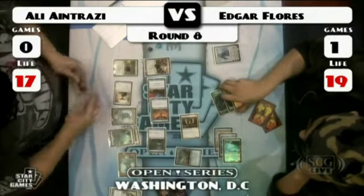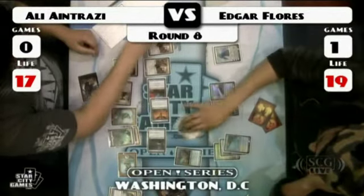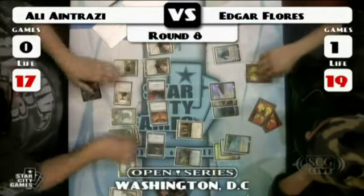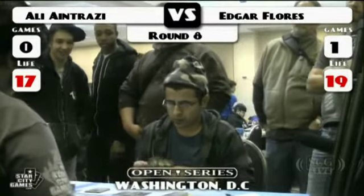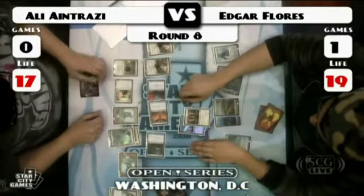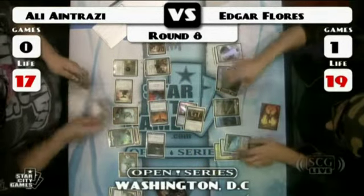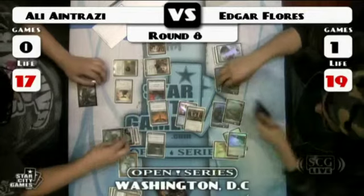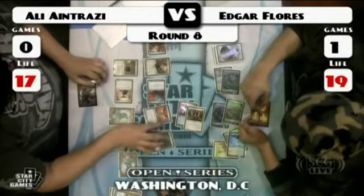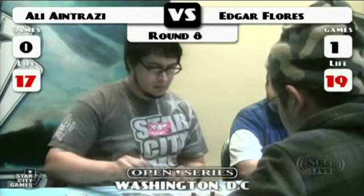Ali has free reign right here and he's using it. He tapped a Chalice for another Tumble Magnet. After swinging in with a couple guys — the Treasure Mage, Thrummingbird, and Grand Architect — Day of Judgment from Flores. He has an Island in hand, which he'll hold just to make Ali at least think there's something there.